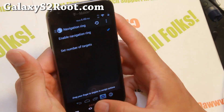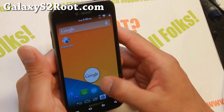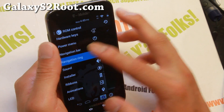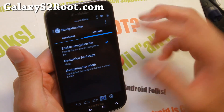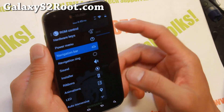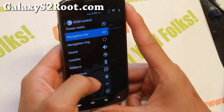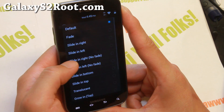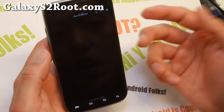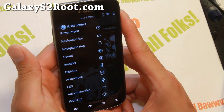There's also a navigation ring — these are the rings that pop up from the bottom. You can customize these buttons instead of just having Google Now, but make sure you have the navigation bar enabled, otherwise you won't be able to use the rings. You can also change your animations to your liking, with different actions giving you different animation styles — for example, sliding from the left.